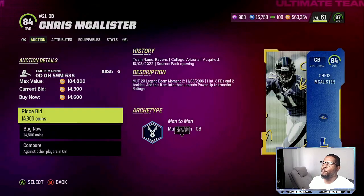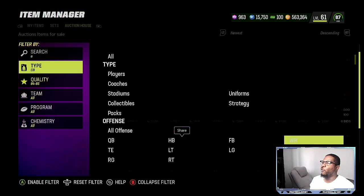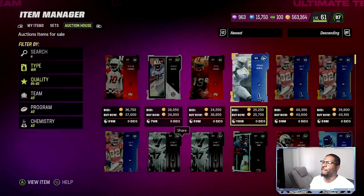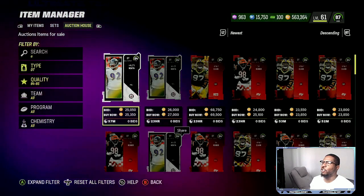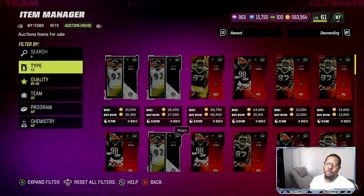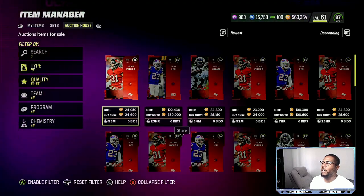There's an 84 for 14K right there — somebody hurried up and got that. Now that was a crazy snipe. 14K for an 84 — you could have literally grabbed that, reposted it for 26K, and made about 10,000 profit on that one card right there. So be patient, give yourself about five to seven minutes, go through your filters. You will find some people that make mistakes on the app and you just want to take advantage of those mistakes.